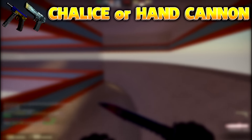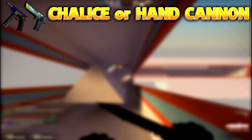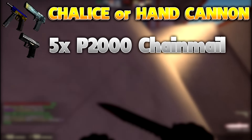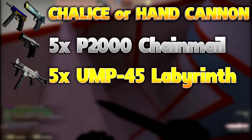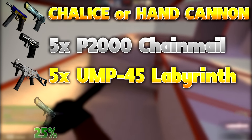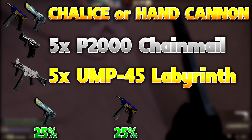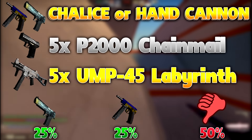The next trade-up, we're going for the factory new CZ-75 Auto Chalice or Desert Eagle Hand Cannon. You're going to need five P2000 Chain Mails for $5 a piece, and five UMP-45 Labyrinth factory new for $0.13 a piece. Total, you're going to be spending about $26. You'll have a 25% chance to get the Hand Cannon and make $16, a 25% chance to get the Chalice and make $10, and a 50% chance to lose your money.